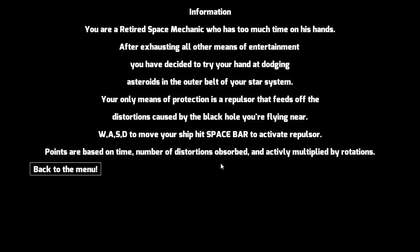This guy has too much time on his hands! Your only means of protection is a repulsor that feeds off the distortions caused by the black hole you're flying near. WASD to move your ship, hit spacebar to activate repulsor. Points are based on time, number of distortions absorbed, and actively multiplied by rotations — pretty simple, nice little storyline to go along with it.